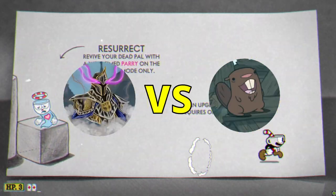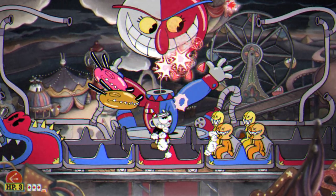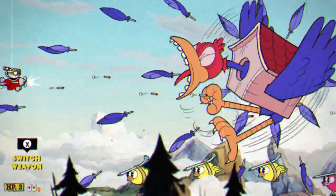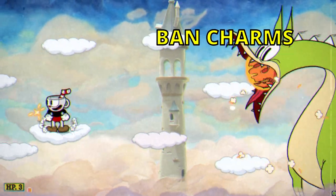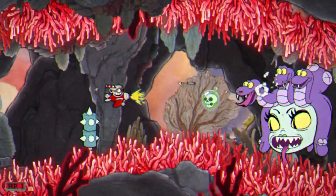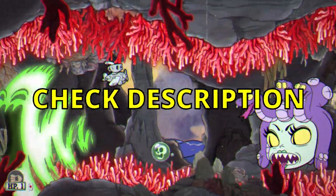In this video, me and my friend race to see who can beat Cuphead first, but that's not all. We spent hours putting together a point system with various challenges and punishments. For example, you can gain points by getting S or P ranks and use those points on your opponent to ban charms, weapons, or even redo bosses. There are a ton of other challenges and punishments, a full list of which can be found in the description if you ever get confused throughout the video.